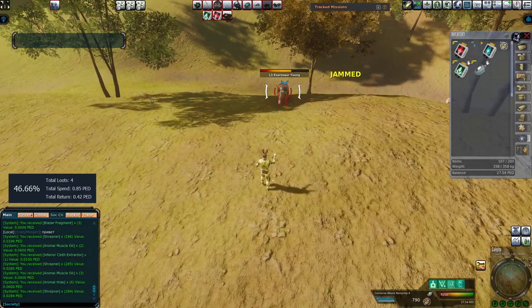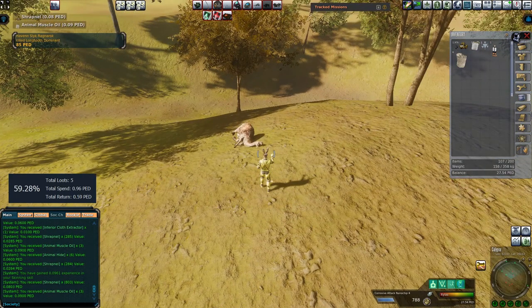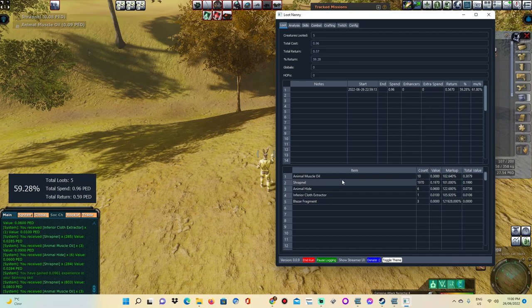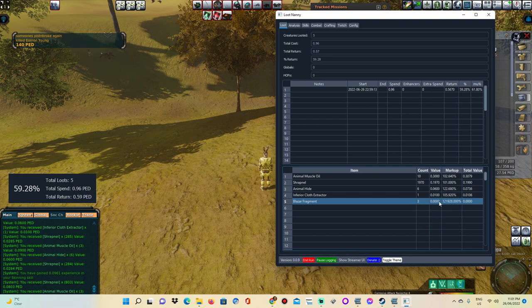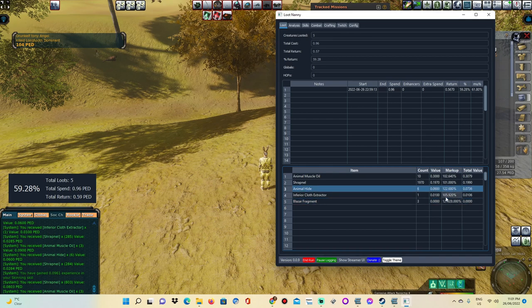I can go over that now while we're doing it. So we've looted a few different things, which is fine to demonstrate. Here is the loot I'm getting back: some animal muscle oil, some shrapnel, animal hide, inferior cloth extractor, and blazar fragments. Now the blazar fragments — because the value you get from each one is so low, it's not actually going to show up. So it's going to be kind of difficult to track blazar fragments. But for everything else, when you first start using this tool, everything is going to come up with a markup of just 100%.